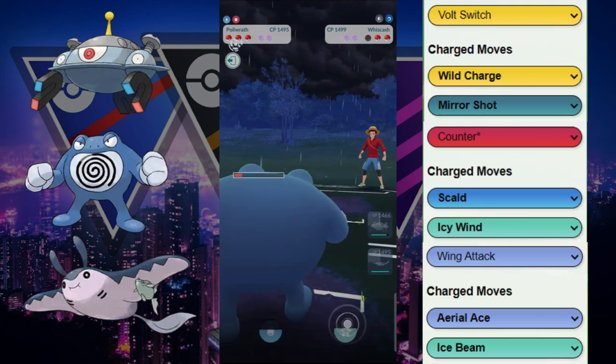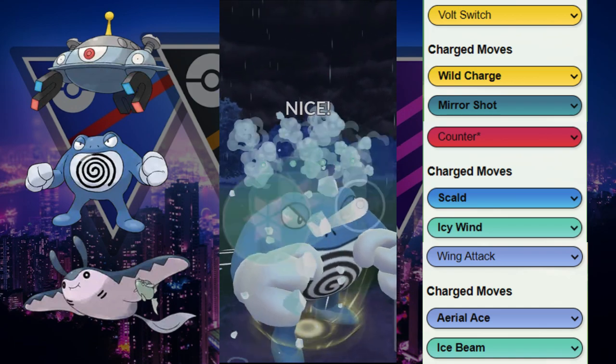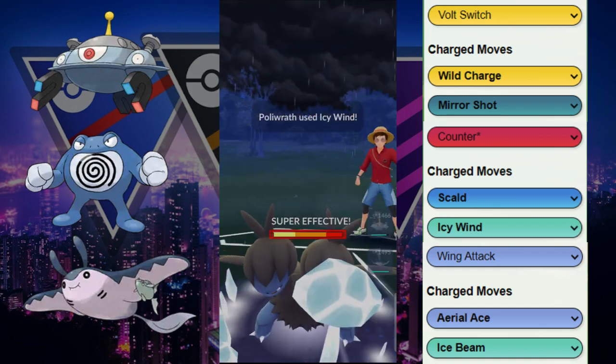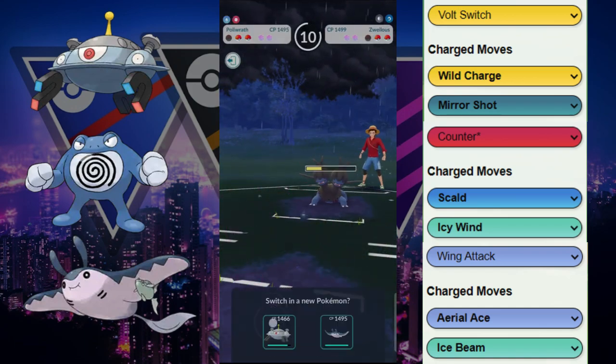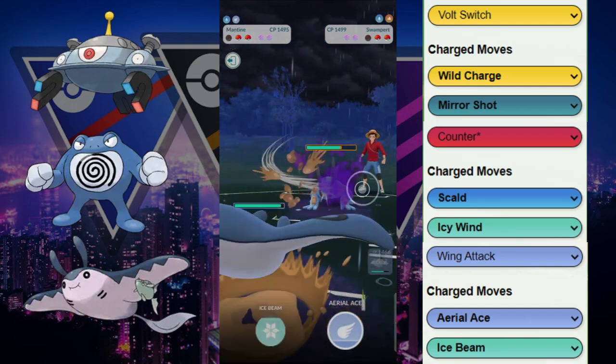This debuff will allow us to survive this Mud Bomb, and we're gonna be able to farm down. Coming back, we are met with Azumarill. We are able to get to this Icy Wind, which is huge because it not only debuffs them but gets them low enough that they're gonna be switching out.